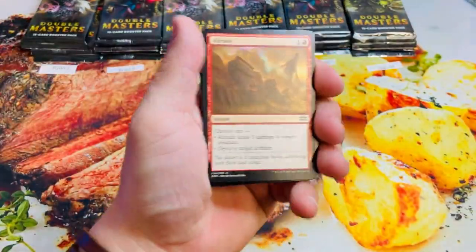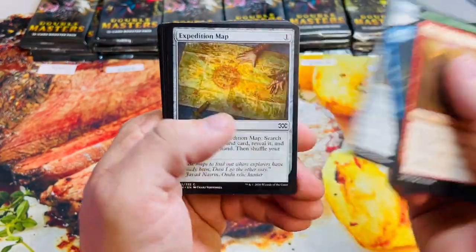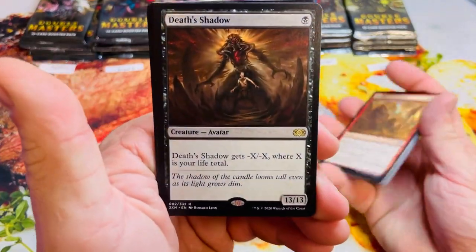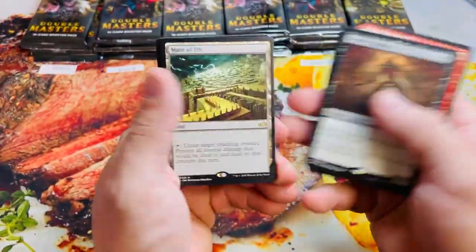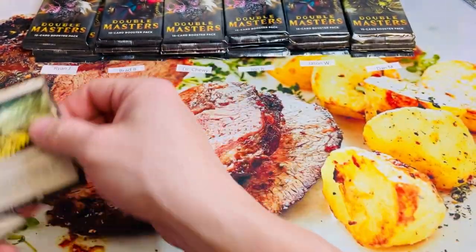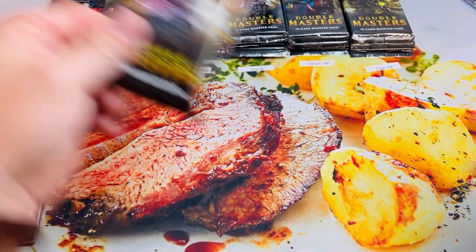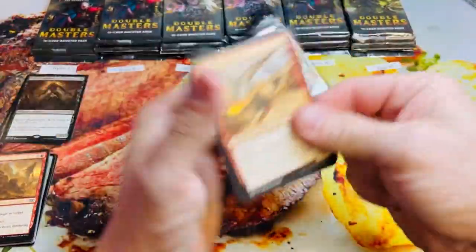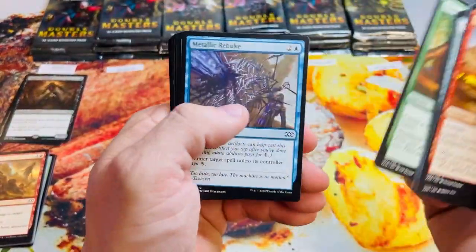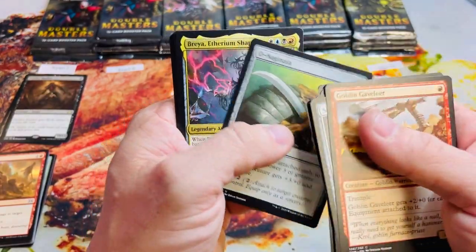Welcome back Ryan — he's participated with me a few times, we appreciate your patronage. Expedition map, treasure mage, and our first hit is a Death Shadow — this was a modern staple for the longest time — and Maze's End. Two pretty nice cards there; doesn't add a ton of beef to your mana total but two nice cards nonetheless. I'm gonna write down a one for that pack. A lot of times these battles are decided by Blasphemous Act or a Blightsteel Colossus.